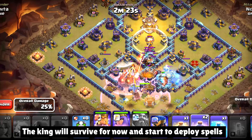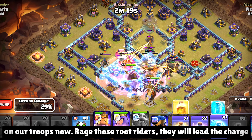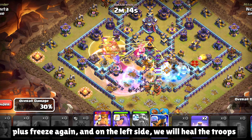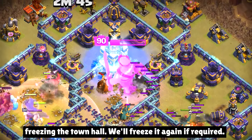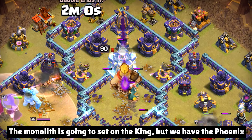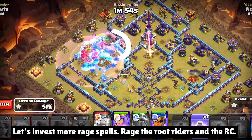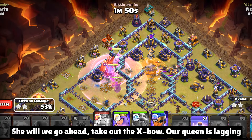The king will survive for now, and we'll start to deploy spells on our troops. Raise those Root Riders — they will lead the charge, plus freeze again, and on the left side we will heal the troops and deploy our RC. We still have got a lot of spells to deploy. We're going to start with freezing the town hall and freeze it again if required. The monolith is going to set on the king, but we have the phoenix on him so he will come back to life. We'll reach the Root Riders and the RC — she will go ahead and take out the expo.